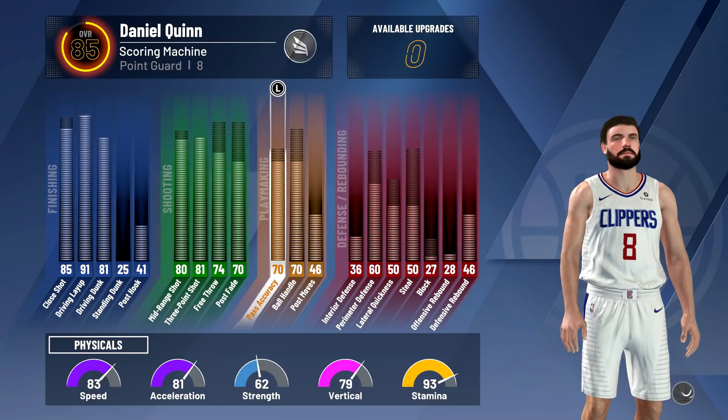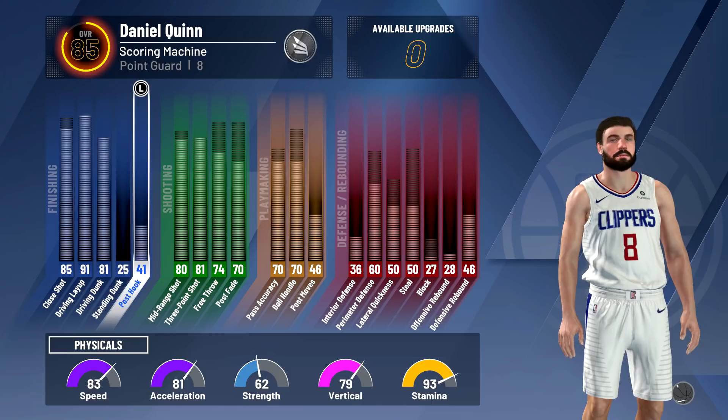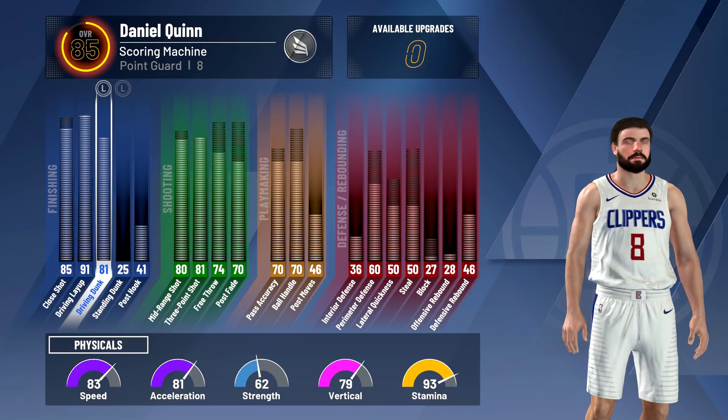Expensive amount, but now what we're gonna do really quick before we go — our stamina's at 93. Don't forget, we already have those boosts from before. So when we upgrade we only get one now, so it'll be like one attribute upgrade at a time.